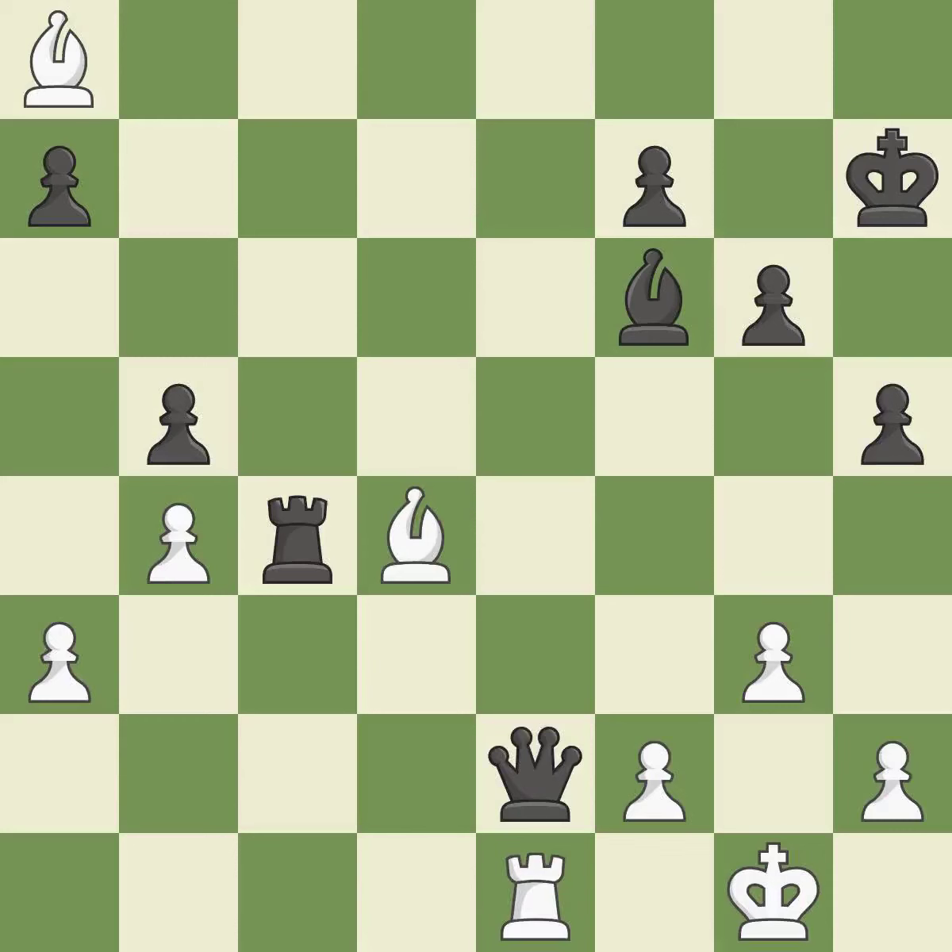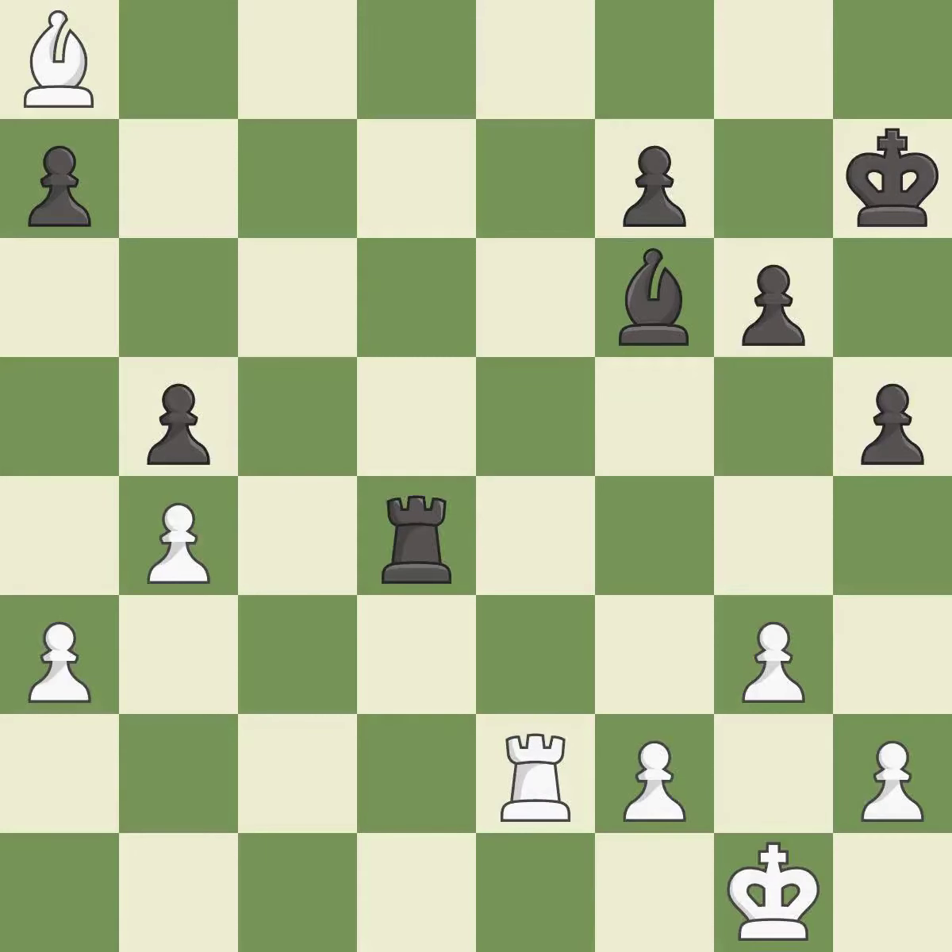After all captures, this is an equal trade — best. This removes a bishop that was threatening to win material. This is the start of the endgame and black is equal — best.